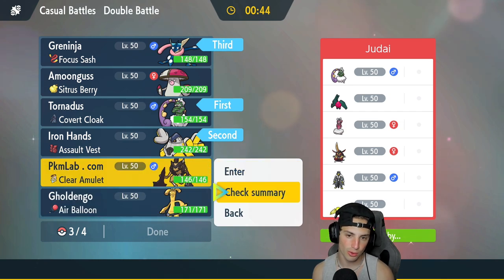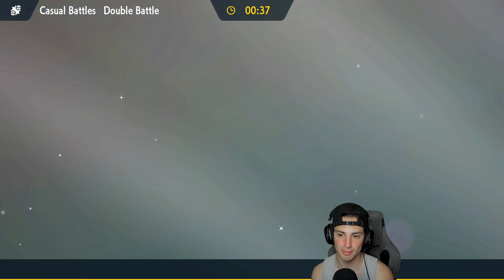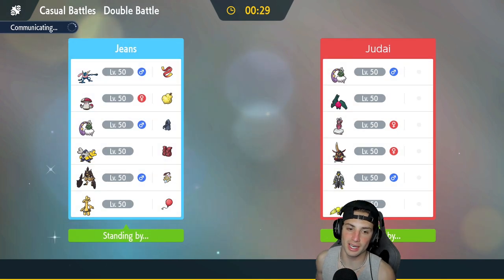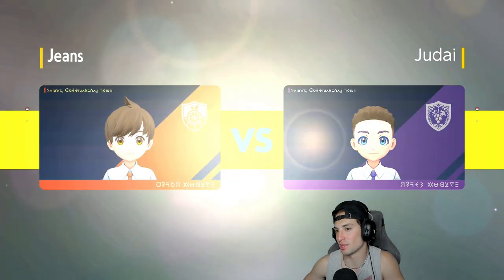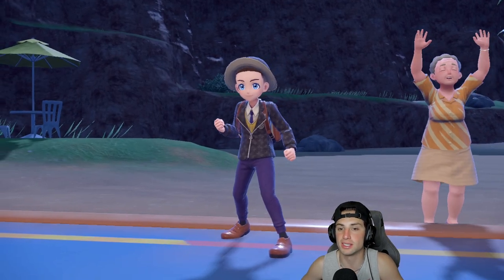Alongside Greninja, I need another attacker. Cleavor's defense is rather low and Gholdengo's not too bad — I kind of want to go Gholdengo especially with them having Enamorus out there. So I'm gonna bring Gholdengo and lock it in. It's gonna be tough because they can lead Regileki and Tornadus, or Regileki and Regidrago — any of the Regis with Tornadus really get some work done.